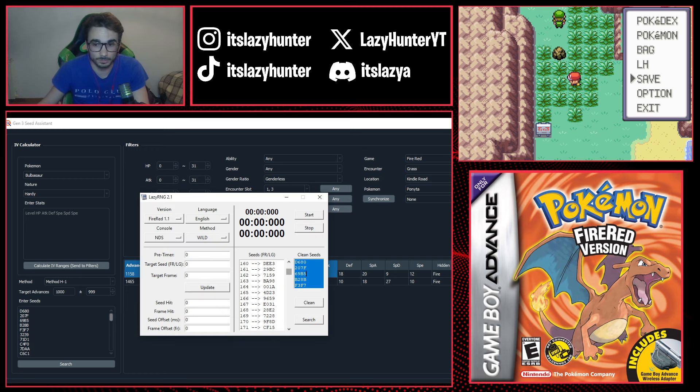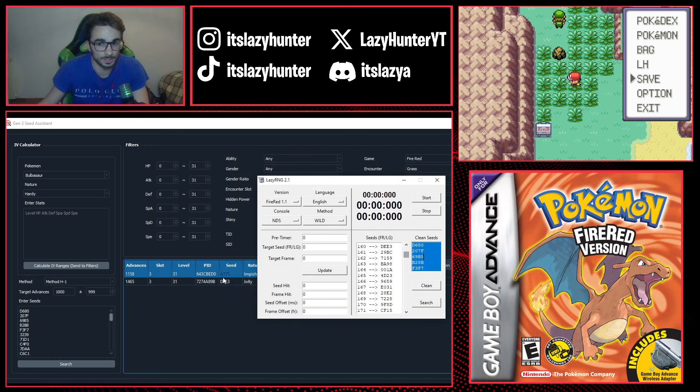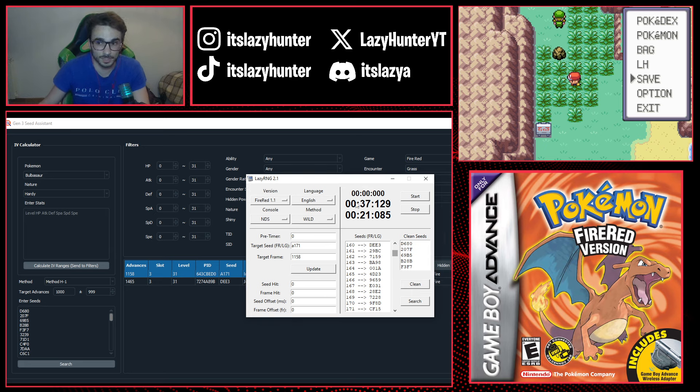After setting the target seed and frame in LazyRNG, hit Search and it will highlight your target seed in yellow. This seed A171 is seed number 159. Now replace the seeds in Gen 3 Seed Assistant with the adjacent seeds around seed 159. I'll go from seed 140 to 180 — 20 below and 20 above — copy and clean them, paste into Gen 3 Seed Assistant, and set the target advance to 1158.